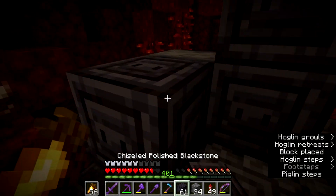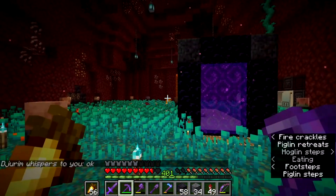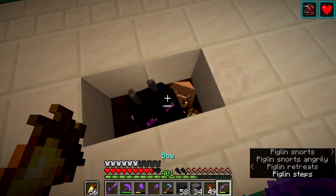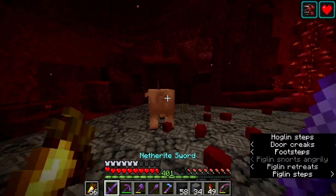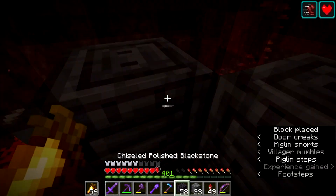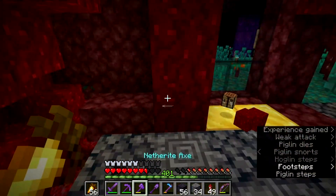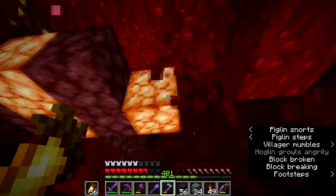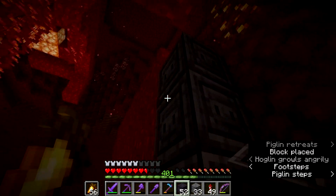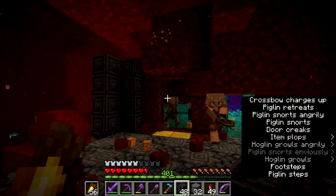Right so guys, I have now finished building the floor of the house for pigman. I've moved him — he did actually kill me. I was actually slain by him, so I just threw him down this hole until we have finished the house, because that room I had him in is getting in the way, and so are hoglings. What I want to do now is build this wall up. In these corners there's going to be chiseled polished blackstone, and they're going to go in the corners like so.